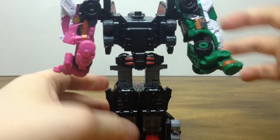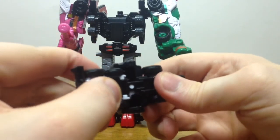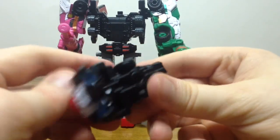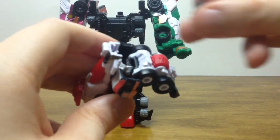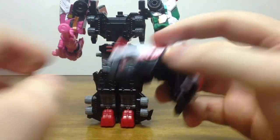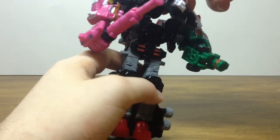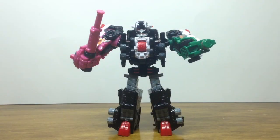For the head, we need to pull it all the way out, bend it down, use the peg to plug into the top, and slide the face plate in. And pretty much we are now done with the overall transformation — here we have Pat Kaiser fully assembled.